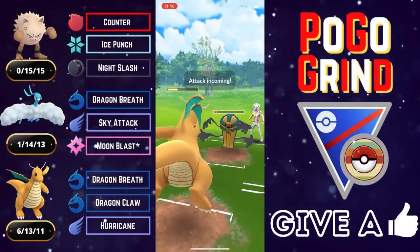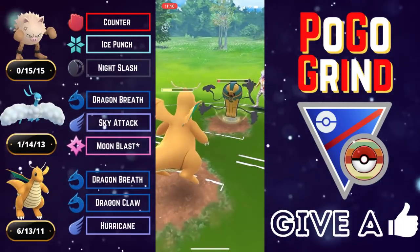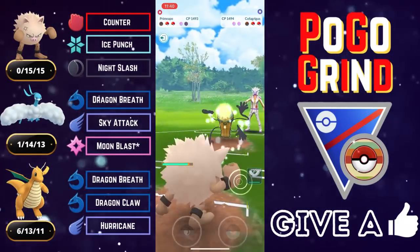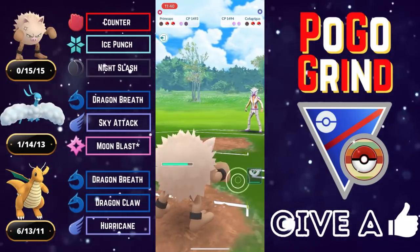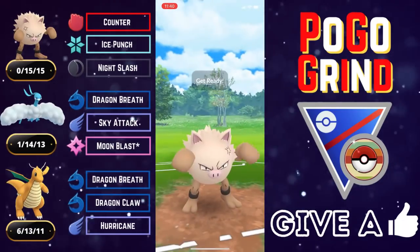This would do quite a bit to the very bulky Cofagrigus. Dragonite hits like a truck — it is insane, especially in this Great League format of 1500 CP. Going to let this go and look to come back in with Primeape and get ahead on energy. I'm going to farm down the Ghost type with resisted Counters — that is how powerful Primeape can be. It hits like a truck. And they are thinking long and hard before they come in. They've got a Trevenant left in the back.